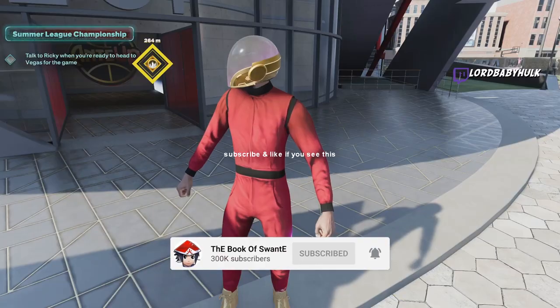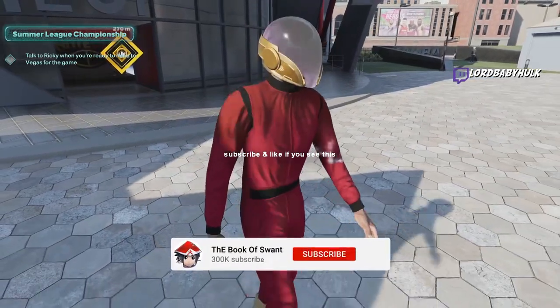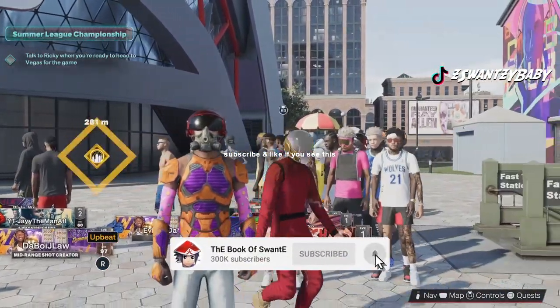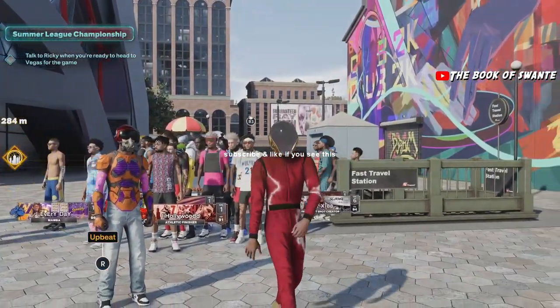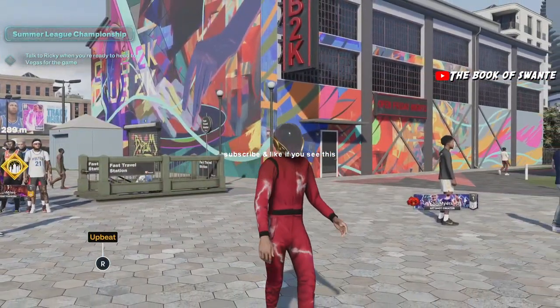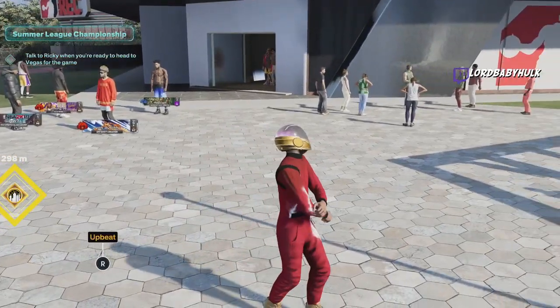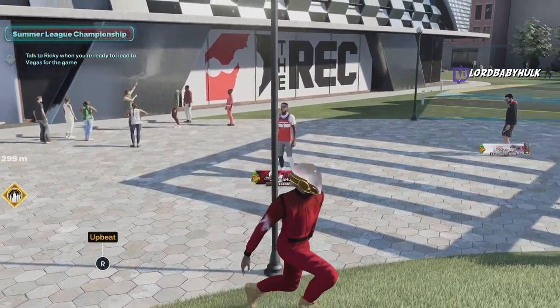Hey, it's the ISO God Sensei, the greatest duke in existence. Your boy is going to show you the best dribble moves in season — big guards and little guards. I'm going to review the moves so you don't have to do it yourself. I'll also show you the best settings and the best badges to use.